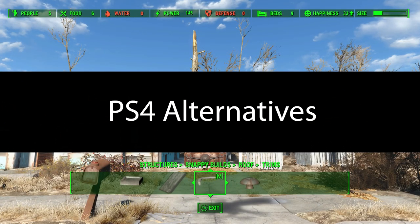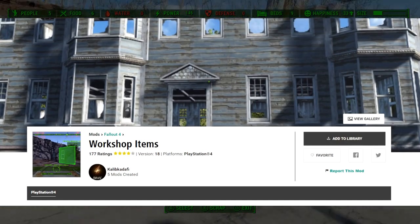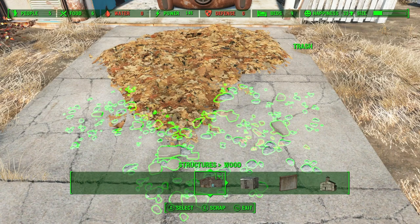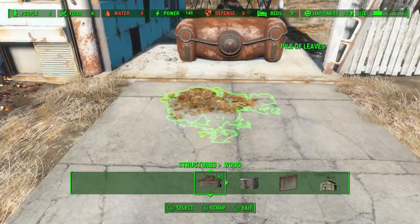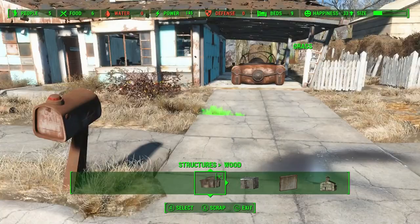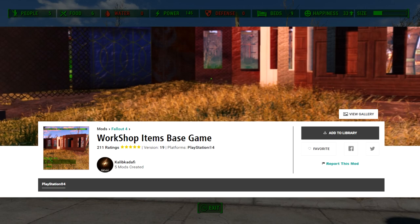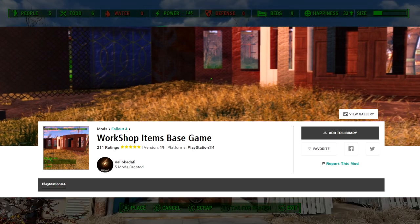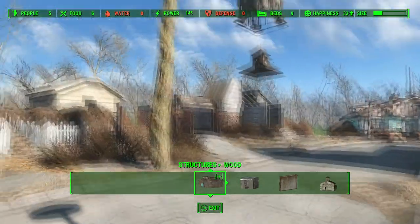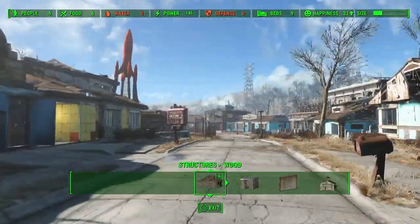PS4 users, there are essentially three mods that are good alternatives: USO (Unlock Settlement Objects), Workshop Items, and Workshop Items Base Game. The best one is USO — if you have the DLCs, even better, as there are USO mods for each DLC. Workshop Items is pretty cool but some walls and floors don't snap, which can be a pain. For decorations and settlement tweaks I also saw a few on there that looked really cool, which I'll cover in upcoming mod videos.